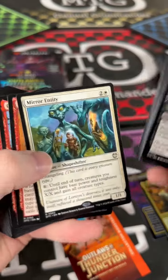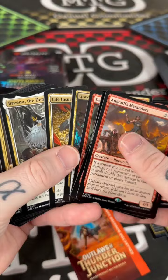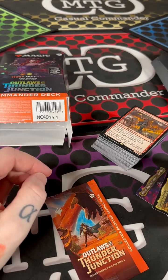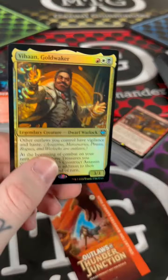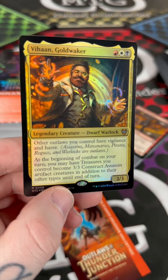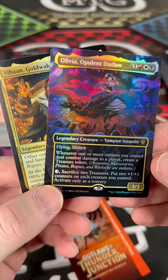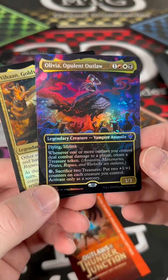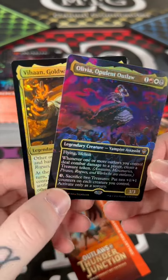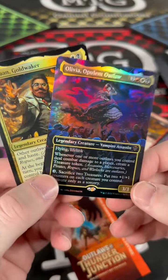Massacre Girl, Fain the Broker, Witch of the Moors — some really good reprints. Rankle, Dire Fleet Daredevil, Grenzo, Marchesa, Brina — this thing is stacked. Which would you run? Would you do Vahan — give all your outlaws vigilance and haste and attack with 3/3 construct assassins — or would you go with Olivia, flying lifelink, create treasures whenever your outlaws deal combat damage, then sack them to make your creatures bigger? That's a tough choice.